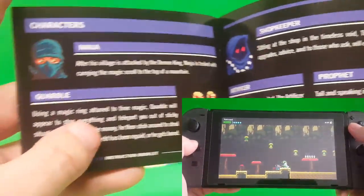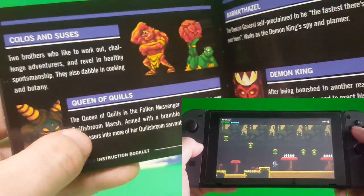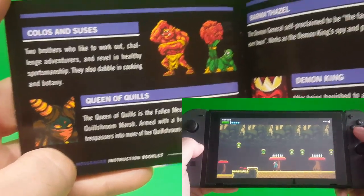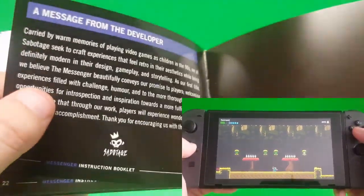Different characters of the game. I always loved when you opened up a manual and it showed you the different characters that you would be facing throughout the game. Very throwback — very, very throwback when a manual does that.